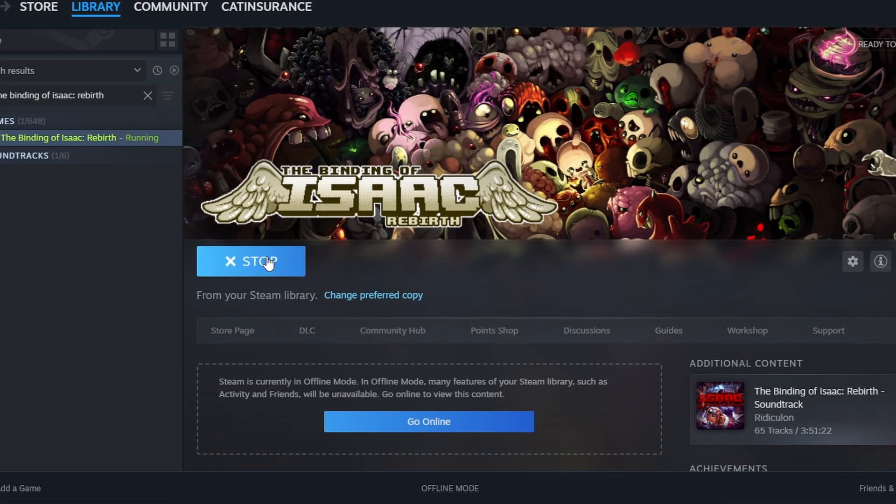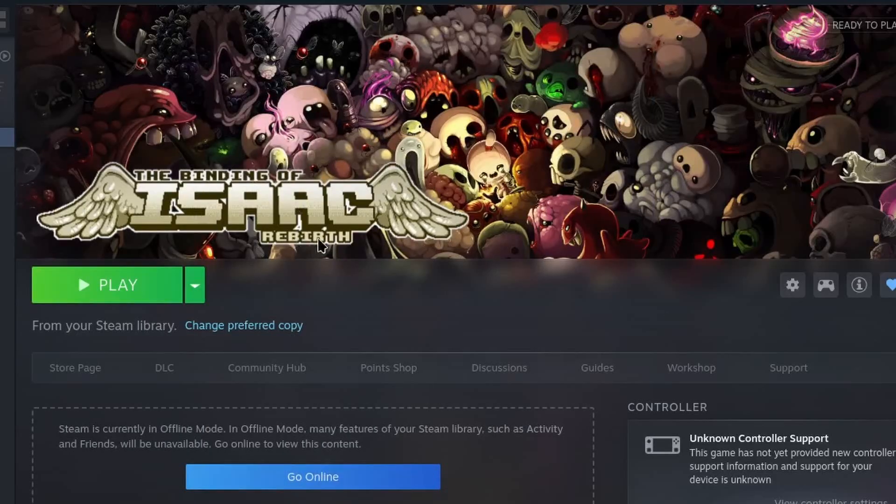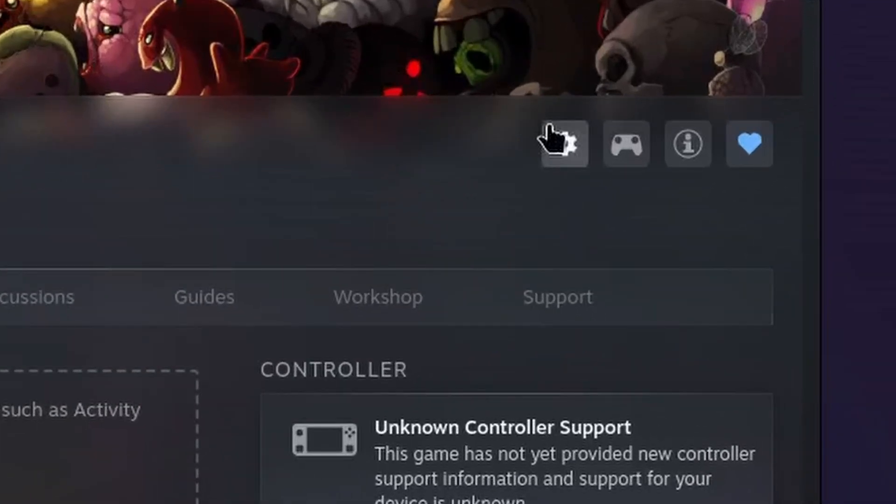Steam will now automatically run the launcher when you click Play. Now let's talk about installing on Linux and Steam Deck. If you're a Windows user, skip ahead to the Save Migration chapter at the timestamp on screen. Installing on Linux requires a few extra steps. Firstly, navigate to the Binding of Isaac Rebirth on Steam and click on the gear on the right side of the screen.